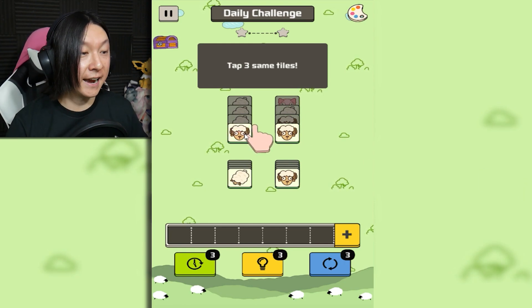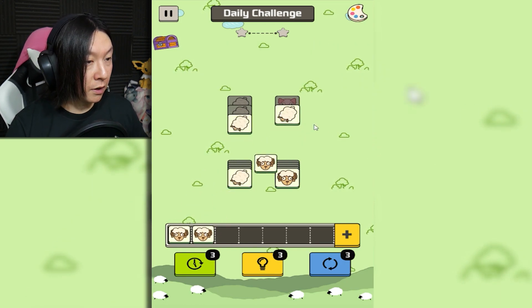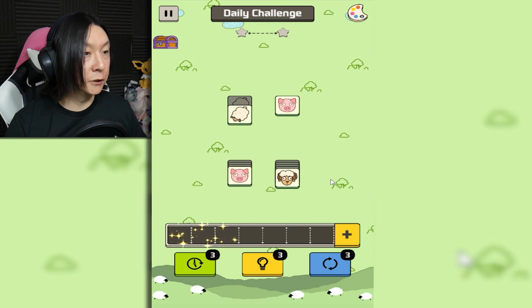It looks like it wants me to tap the sheep and the sheep. Good job, there's one more. And boom, they just disappeared just like that. And then I'm assuming it wants me to clear the rest of the board. This is a very small tutorial board from the looks of it.